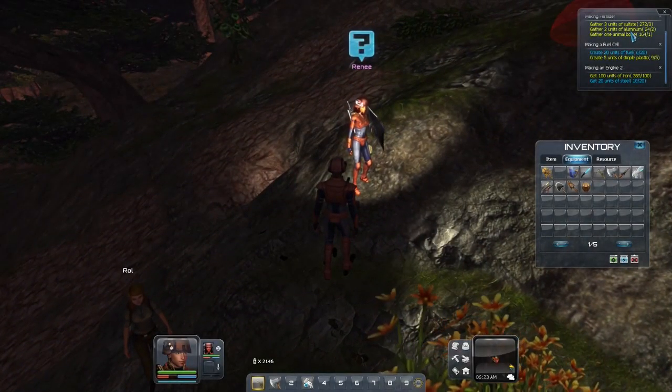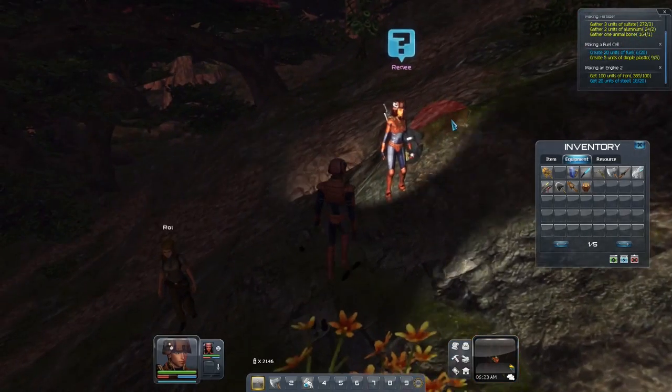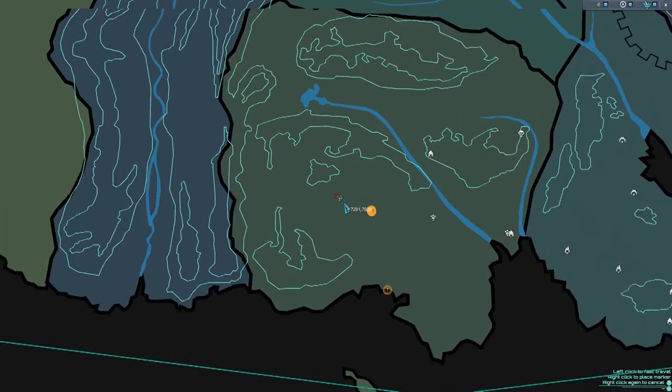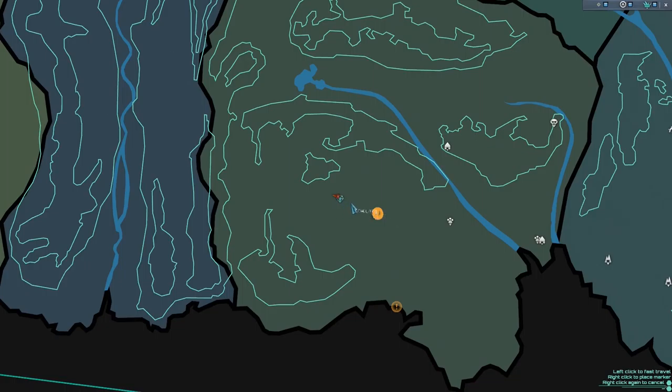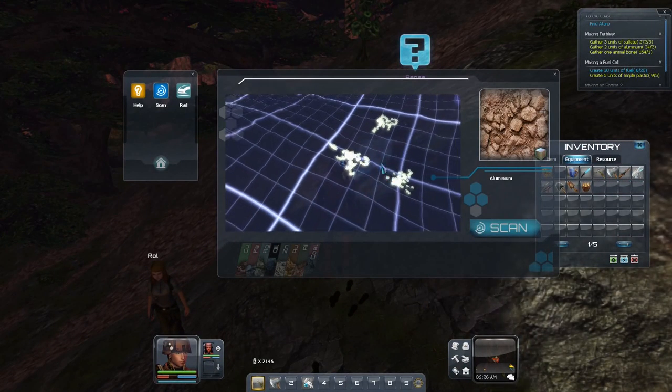Hello, fellow Planet Explorers players. I've been mining aluminium for the Making Fertiliser mission. And you can find it here, just to the west of Earth Camp. It lies quite close to the surface.